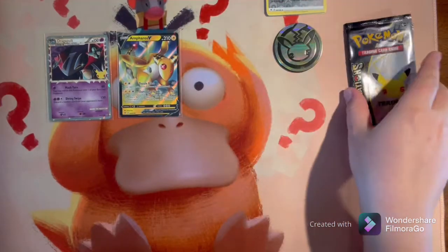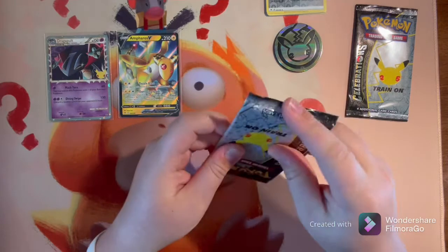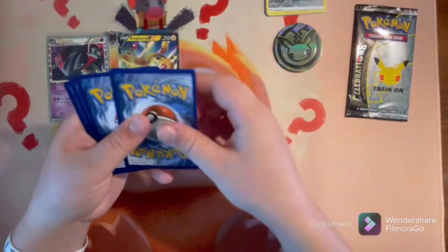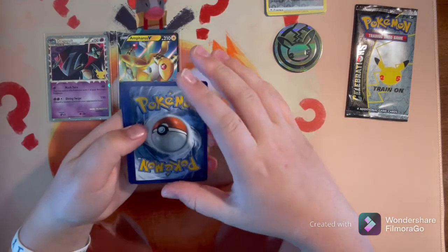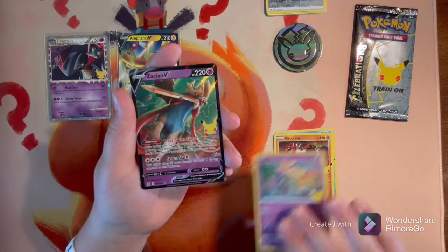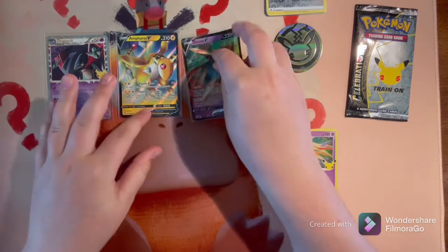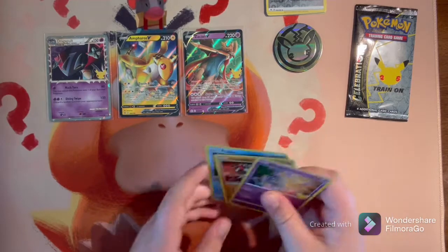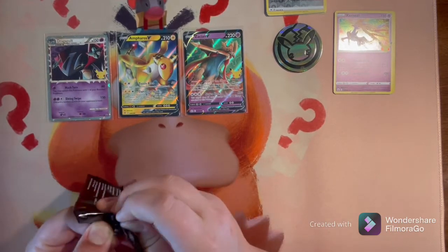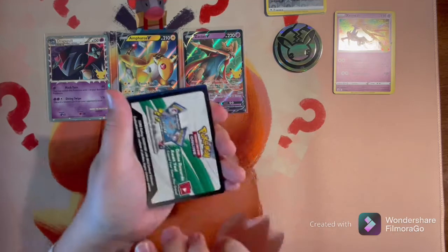Now we have the Celebrations packs — my dog's actually in here with me right now. First Celebrations pack I have ever opened! Let's see what we can pull. Going through the back: we got Palkia, Groudon, Xerneas, and a Zacian V right away! That's awesome — I got the Zacian V from Celebrations to add to my collection. My chase card is Umbreon Gold Star, I want that one so bad.